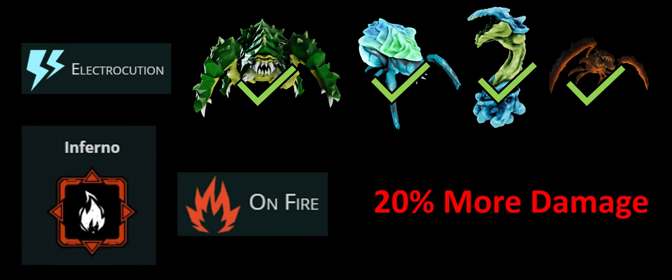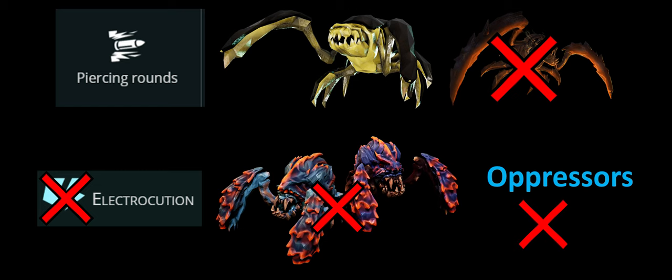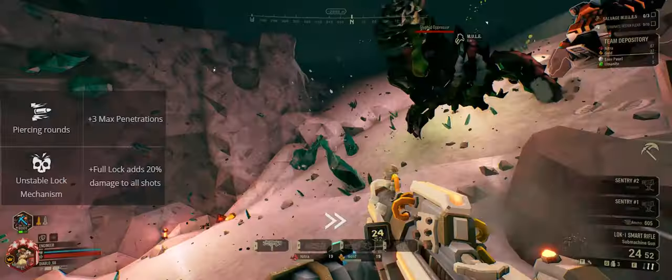We've lost 20 extra damage on that first bullet but regained it because the target is electrified for the remaining bullets in the burst. Combined with the Inferno breach cutter we can set them on fire for another plus 20 damage — that's more than Piercing Rounds and Unstable Lock Mechanism. However, some targets like dreadnoughts and oppressors can't be electrified, so we lose that guaranteed plus 20 from Unstable Lock Mechanism and would need to set them on fire first.